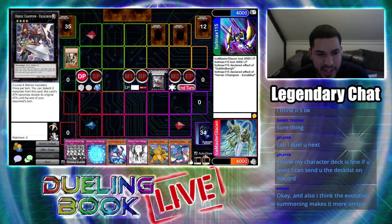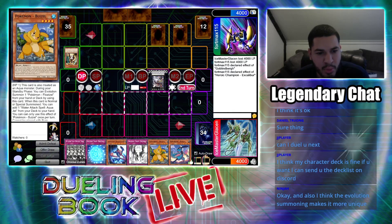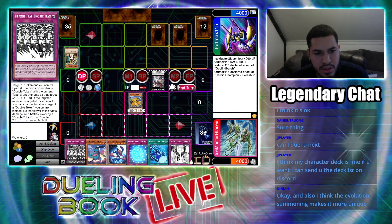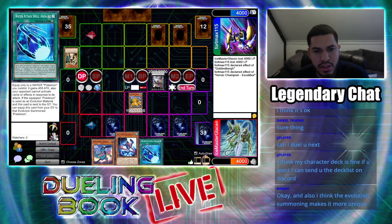I have a plan. I like that. I'm going to summon my Weasel in attack mode and activate his effect to search out Aqua Jet to my hand. Then I'm going to set three cards face down and end my turn.